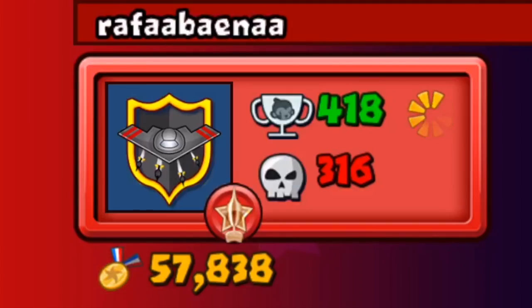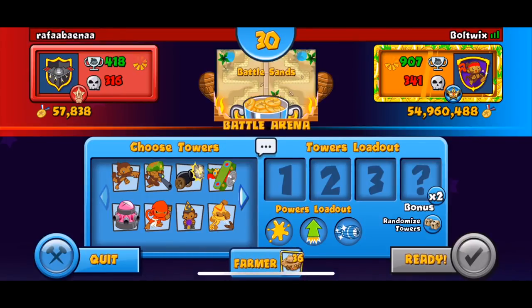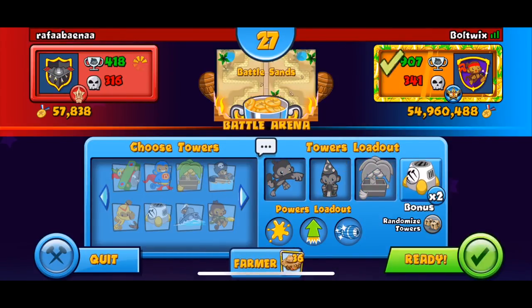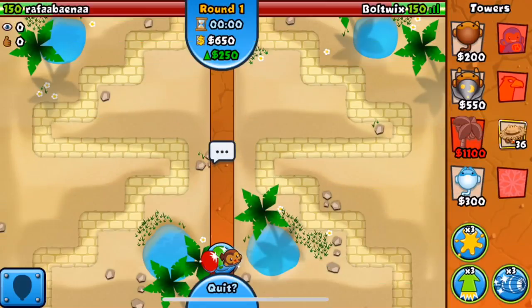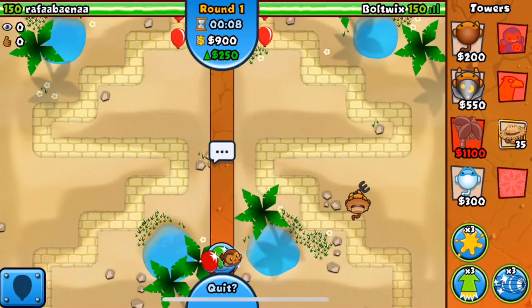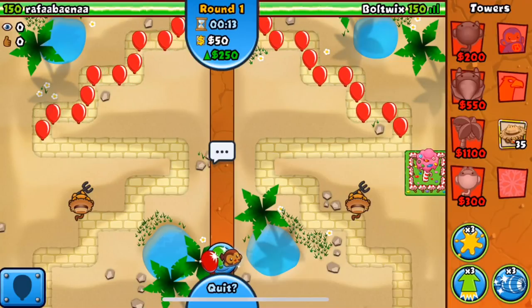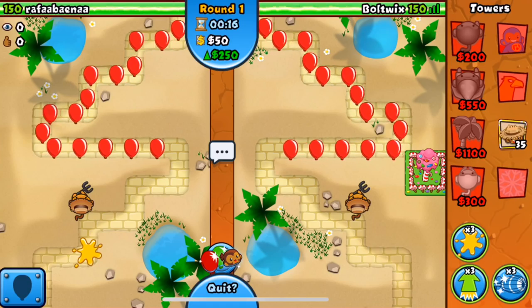Our first opponent is Rafa Bain — doesn't look the greatest. He ended up skipping Mountain Pass and we got Battle Sands. We're going to be going dart, wizard, farm, which is a pretty good strat. I swear sometimes when I'm playing I forget that powers are a thing and I end up rushing mid-game and he just easily defends it. I swear everybody uses the glue power — I mean I have seen people use the spike storm power too, which is pretty good, but for the most part it's the glue.